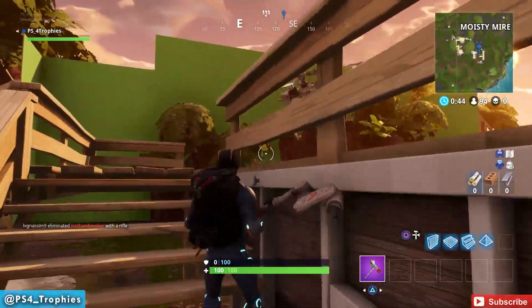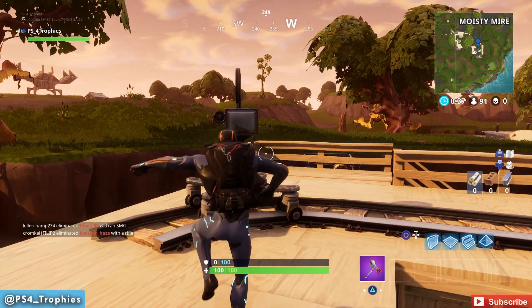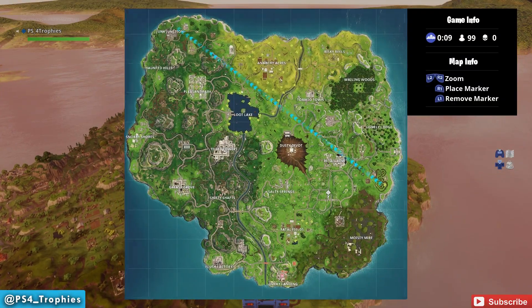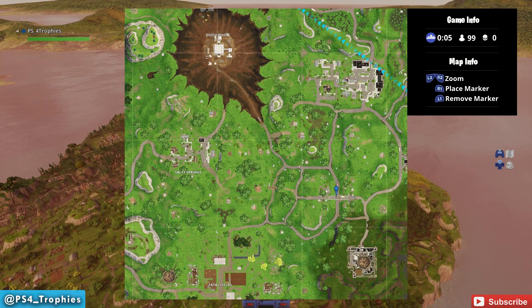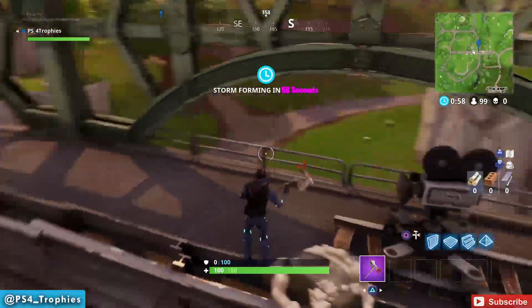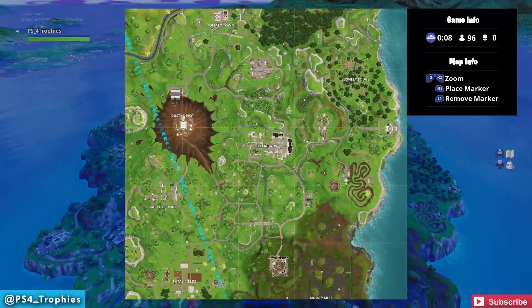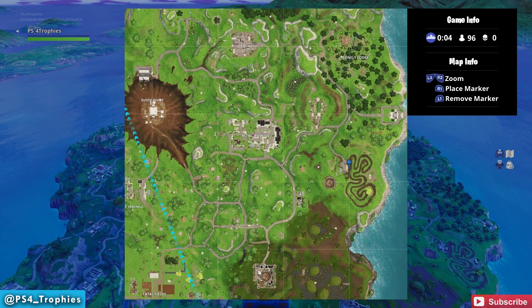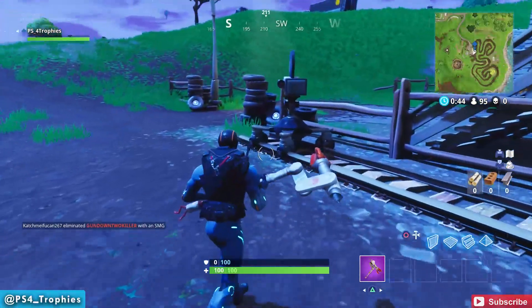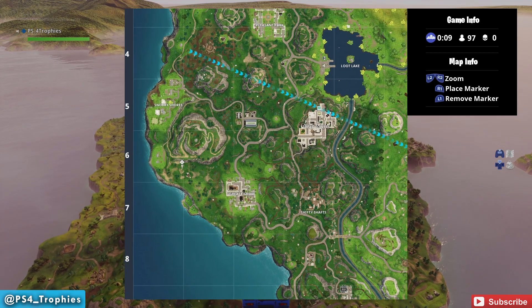Let's go ahead and speed up over to a second one in this exact same location. Dance in front of seven different ones. Next, we're going to travel a little north of there and there's going to be a bridge, so we're going to drop a marker right there, drop down, and dance in front of this. Don't forget — you have to finish the game in order for it to count towards your challenges. Whether you win or lose, it doesn't matter, you just have to make sure you finish the game. Next, we're going to find a fourth one right by the racetrack, pointing at the starting line — go ahead and drop down there and do a dance.